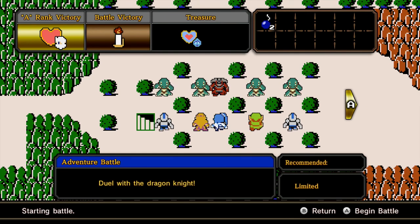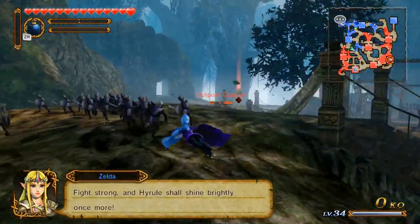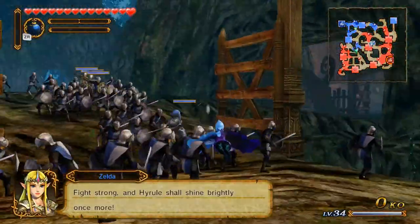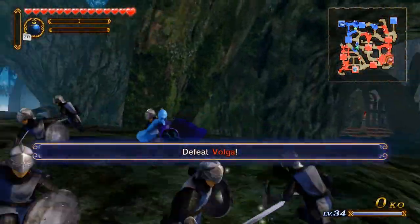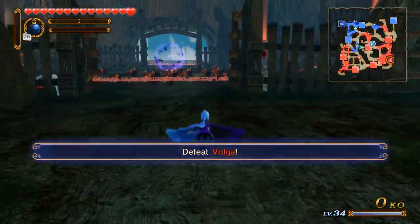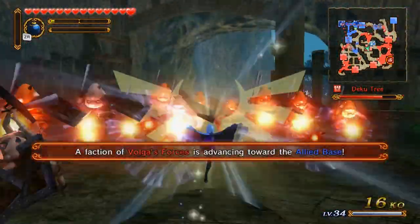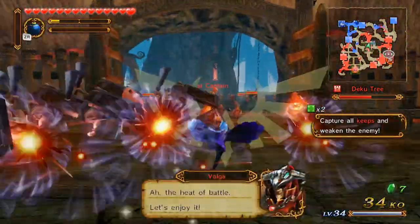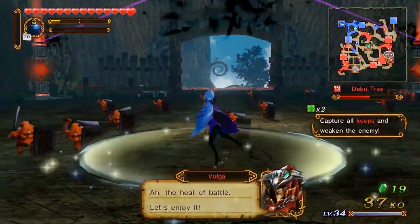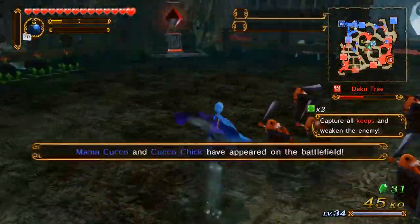Duel with the Dragon Knight — so I'm fighting Volga again. Hyrule shall shine brightly once more! Let's quickly do this. I eliminate the enemies quickly when it's not boss enemies or anything. Really simple.